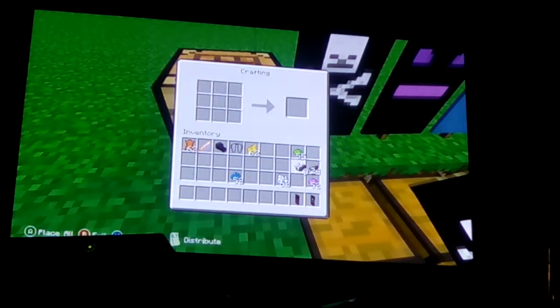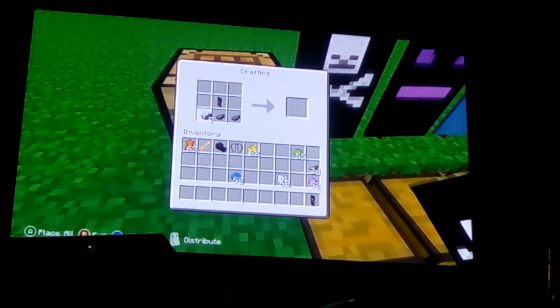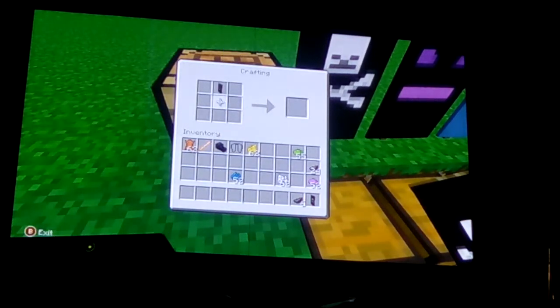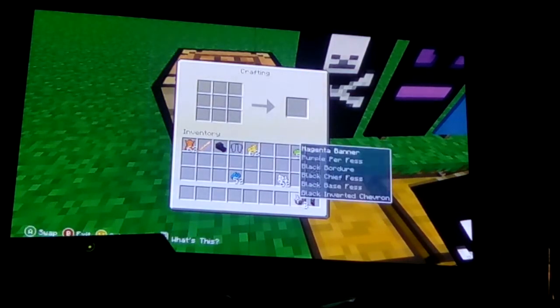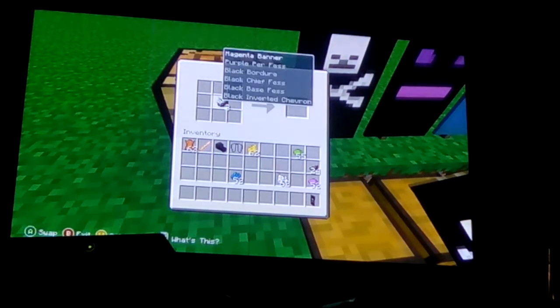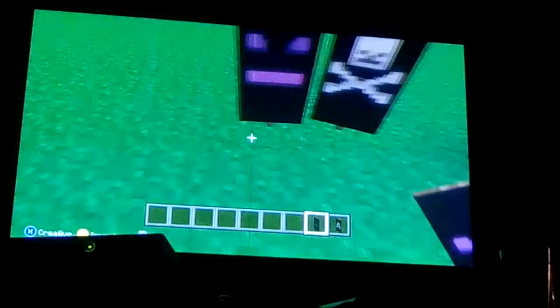Then you put three at the top, three at the bottom — one, two, three like that — and one, two, three on the other side. And there you have your dragon banner.